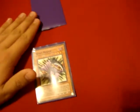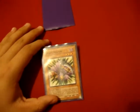Another example would be Soul Exchange. Soul Exchange activates targeting Spear Reaper. By the time Soul Exchange resolves, Spear Reaper is face up on the field, and it's then destroyed.